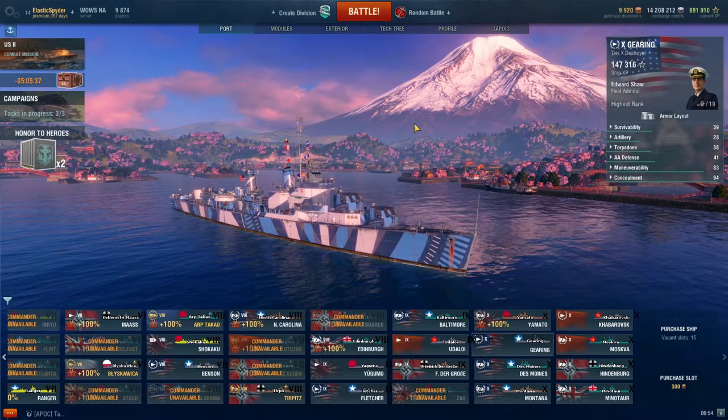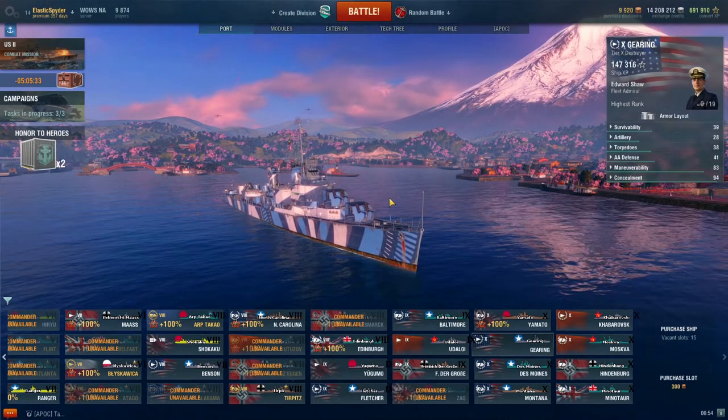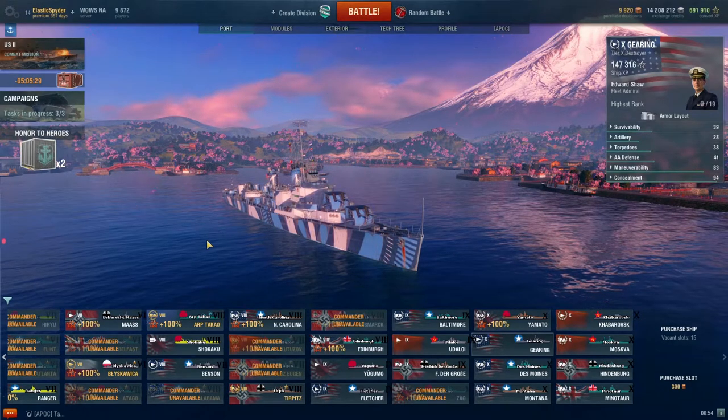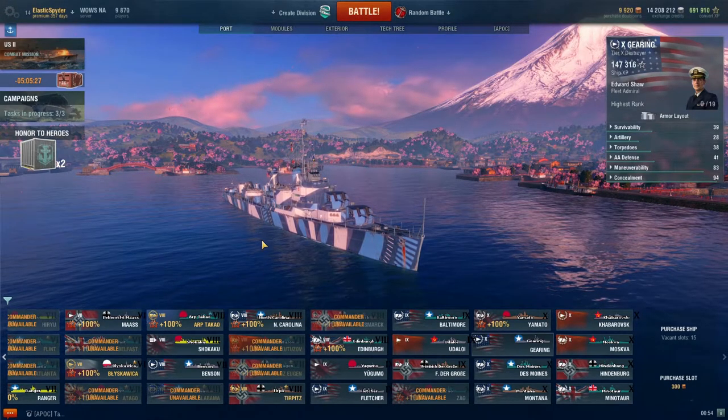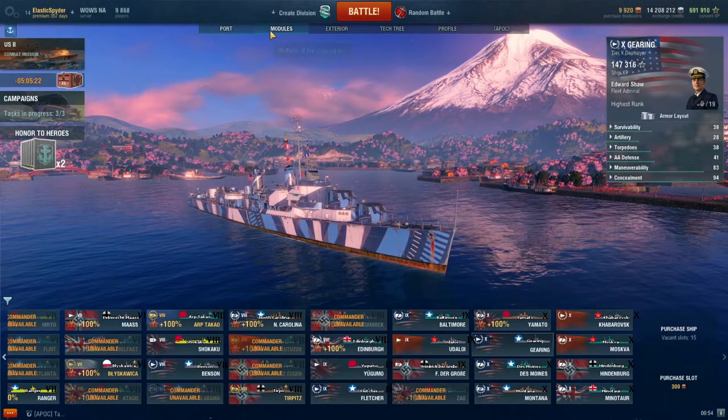In last week's video we did the Montana. If you want to see that video, there's a card in the top right hand corner. You can go check that out as well as the rest of the In Port ships that I've done. For this video we are doing the tier 10 USS Gearing. So let's get right into this.